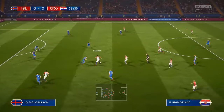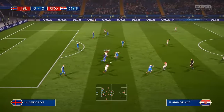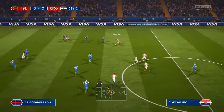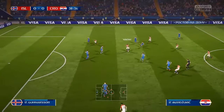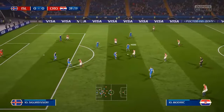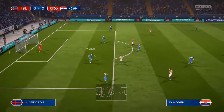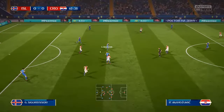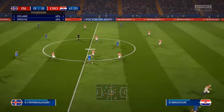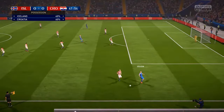Iceland aren't really defensively sound here. Sigurdsson with the tackle, goes straight through past the Icelandic defence to Vida. Mandzukic plays it off to Modric, Modric back to Mandzukic, tries to find Modric again — cut out by Iceland. Sigurdsson again wins it back. Finnbogason plays a through ball, but that's offside.